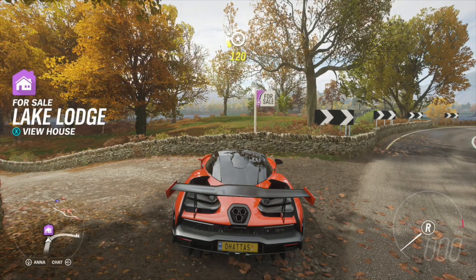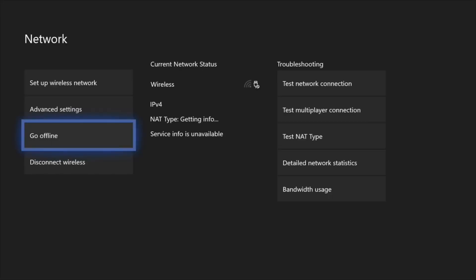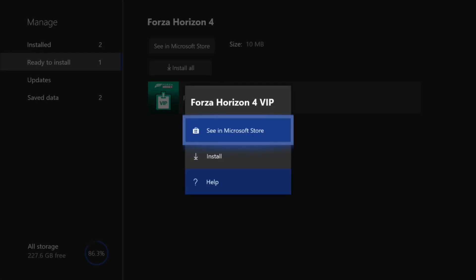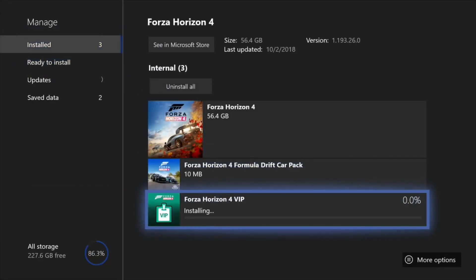So once you get here, you go to your settings, go to network settings, go online again. Then you go back to Forza Horizon 4, manage game, download the VIP pass again. Install that, wait for it — I'm going to fast forward this a little bit, because it's freaking slow for some reason.